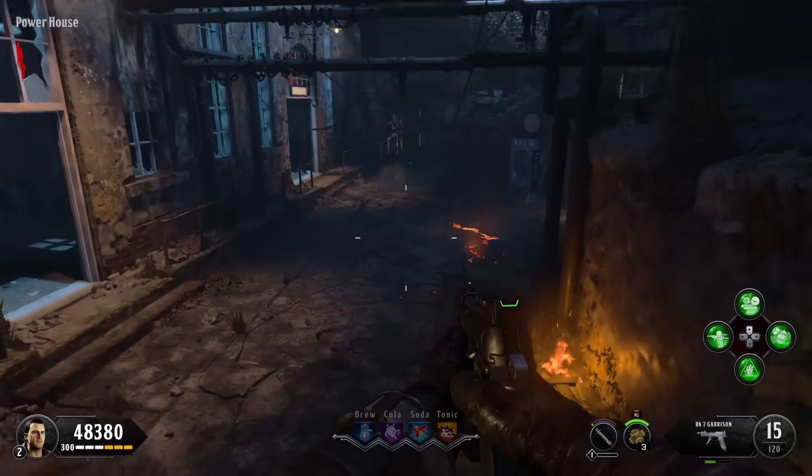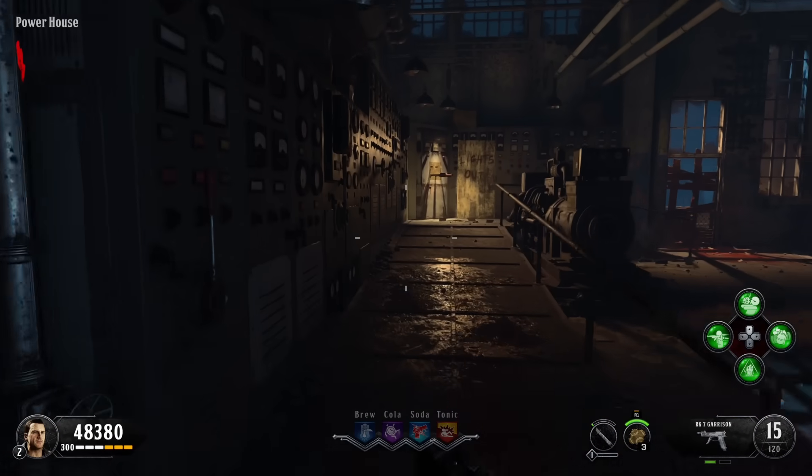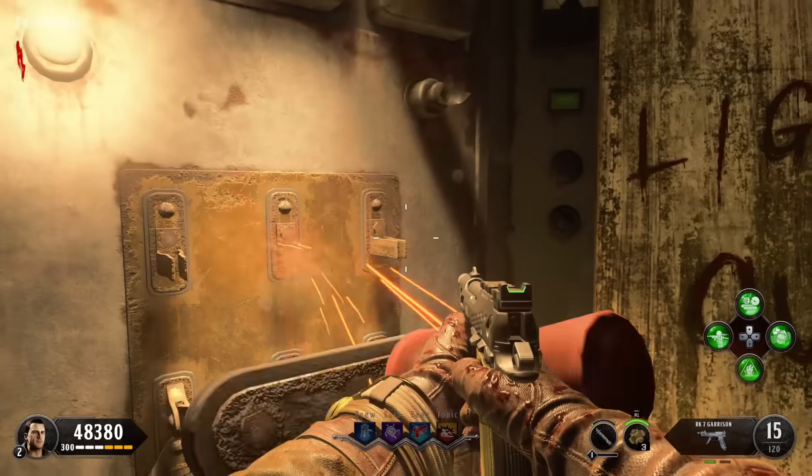Hi guys, Mr. Offle Waffles here. This is going to be a pretty straightforward guide for you to activate the Pack-a-Punch machine on Blood of the Dead.